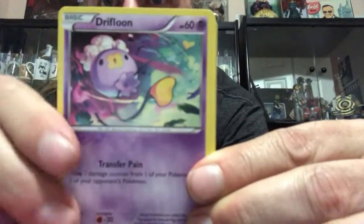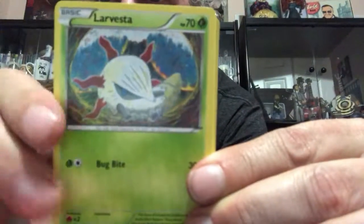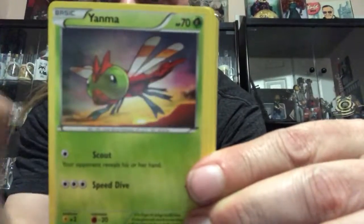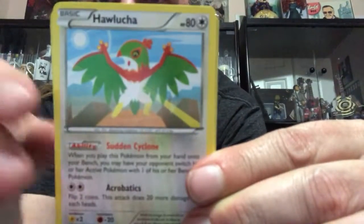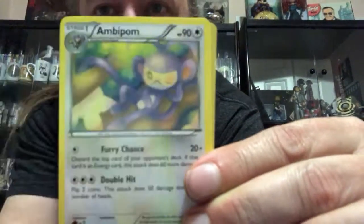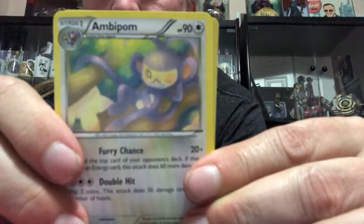We got Ponyard, Drifloom, Larvesta, Apom, Yanma, Paolucha, Tangrowth, Ambipom.